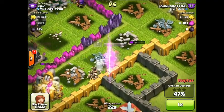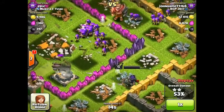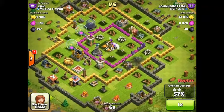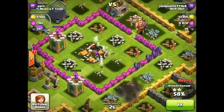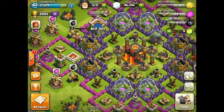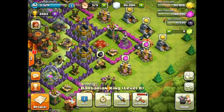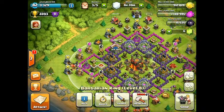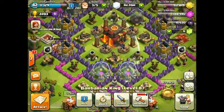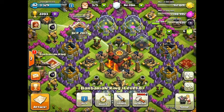Once the defenses started targeting the Queen I activated the invisibility cloak. It was actually only about two seconds, not three — so it's not as helpful as I expected, which is a bit surprising and disappointing. But it's still a cool idea. I finished up the raid just testing out the new abilities. Overall, the Iron Fist and invisibility cloak are cool additions — I like the King's more because it's a bit more powerful. The Queen's ability is ideally used when you've broken through to the town hall and the defenses are going hard — hit that invisibility button and she can take it out.